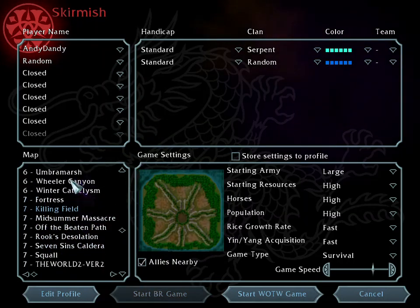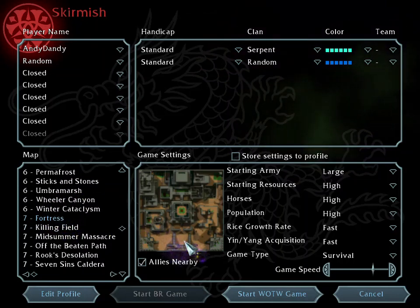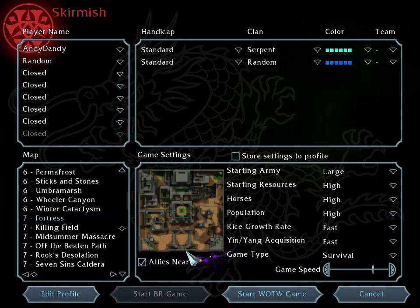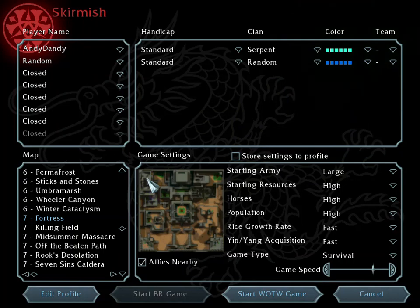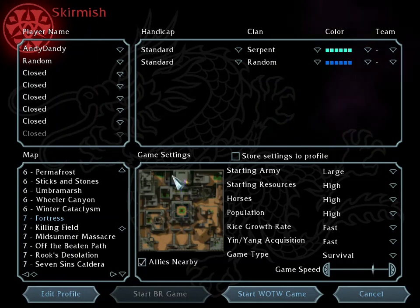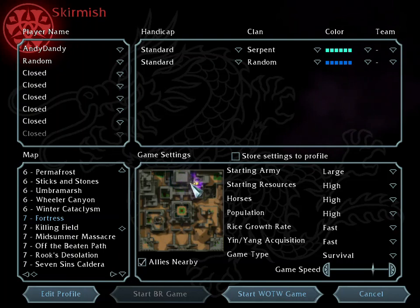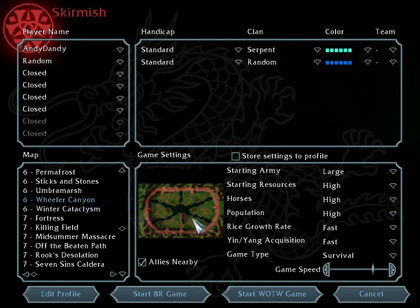Rooks Desolation — no. Fortress: I think I featured this before. For the Fortress map, you want the corner maps. This is very interesting — if you can build and secure this, it acts like a good fortress for two players. You can have the center one or top center. It has a paddy field and it's really beautiful if you build a base around it with organized watchtower placements. Wheeler's Canyon as well.